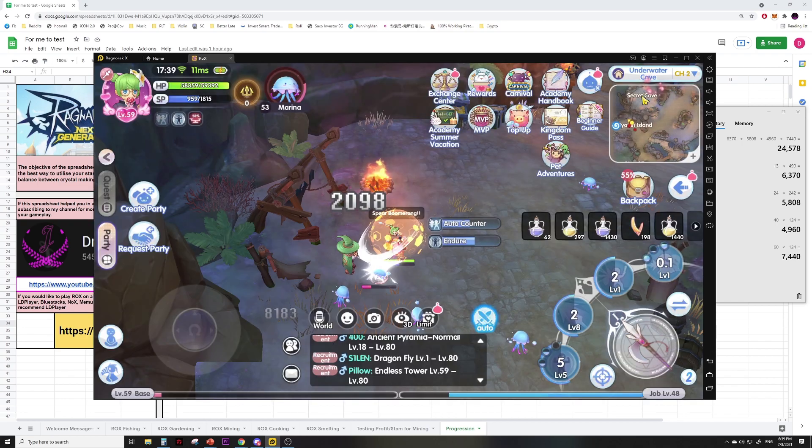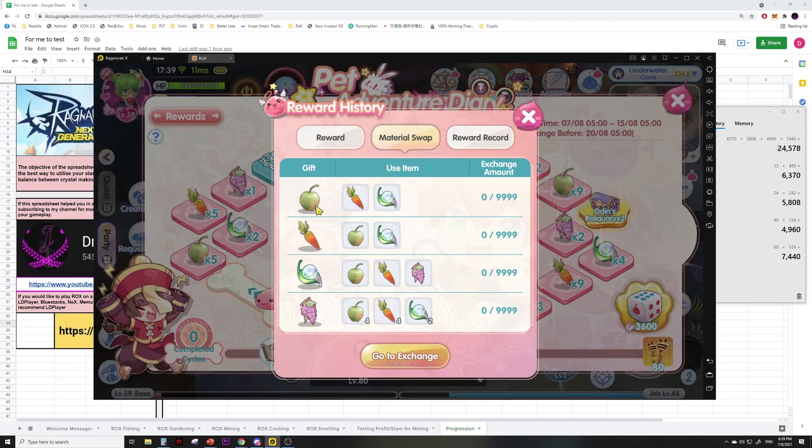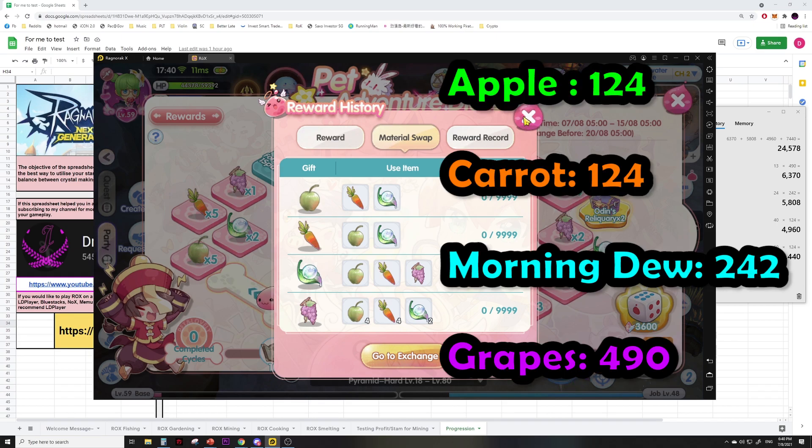You can also swap items in the material swap — for example, you can use a carrot and eight morning dew to trade for an apple, and so on. Based on the current prices in the exchange center: apple is worth 124, carrot is 124, morning dew is 242, and grapes is 490. In other words, the value from the material swap is pretty bad.